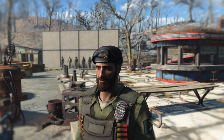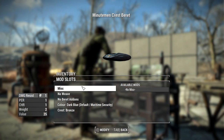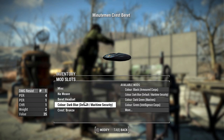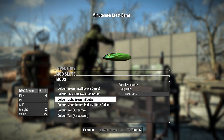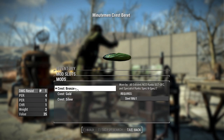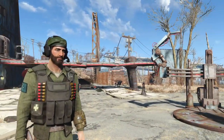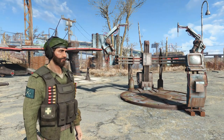Another new item is the Minutemen crest beret, which can now be found on Minutemen around the Commonwealth. It also has some cool customization options — at an armor workbench, you can add ballistic weave, add a beret headset, and change the color with a bunch of different options. You can also change the color of the crest, which can signify different ranks. With the new headphones added on and a gold crest, it looks pretty cool.